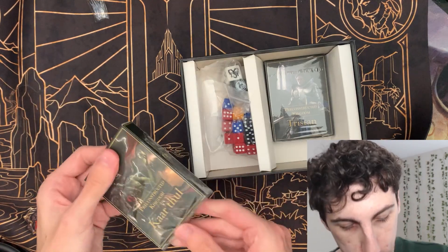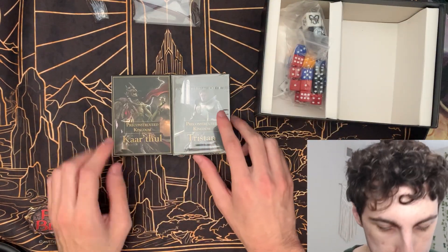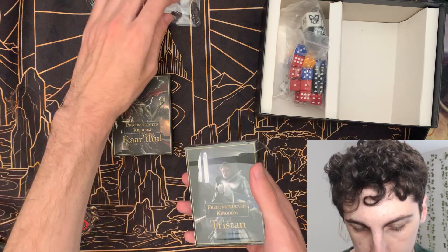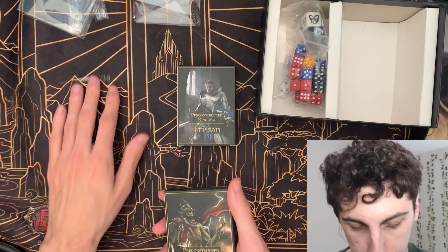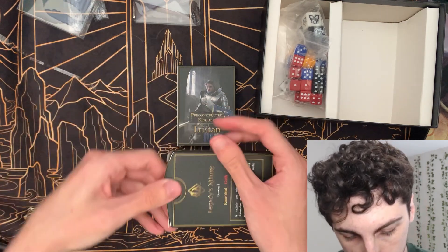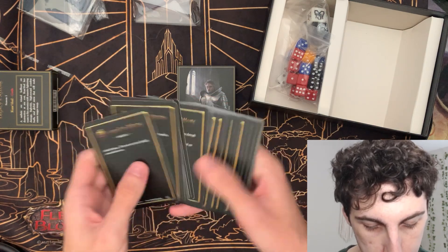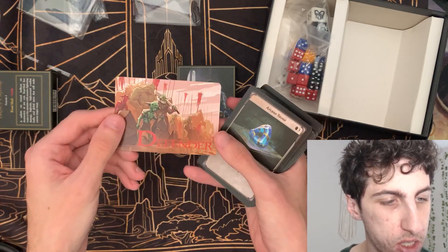And we've got two starter decks — two pre-constructed kingdoms they're called. We've got Carthul and Tristan. I'm going to open these both up here. I think these were the ones we played in the starting game too. Carthul is like an orc mage I think. And then Tristan is a defensive human knight. It gives you a little bit of a description on the back. And when you're playing I believe you decide on an army size and then you draft back and forth that army size. It says attacker or defender, so you get one for the game and then you know which you are.